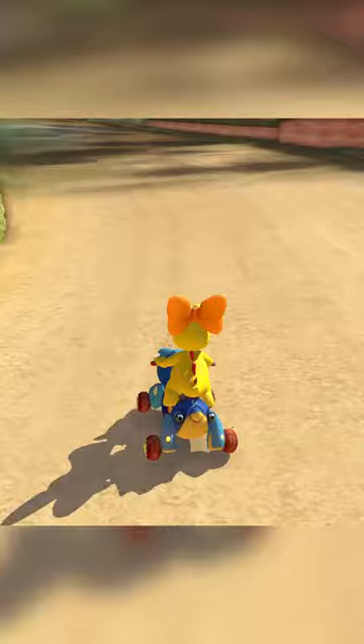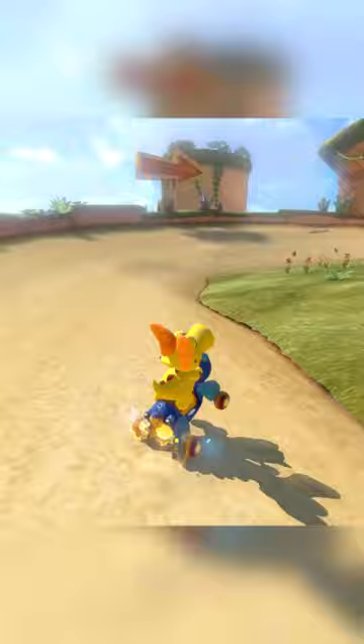This isn't your average ending shortcut on Shy Guy Falls. As long as you nail all the inputs, you can trick off the ramp and land on the final turn of the track.